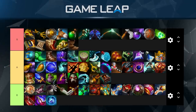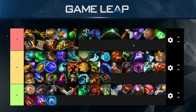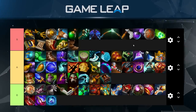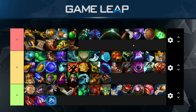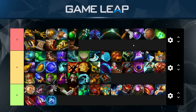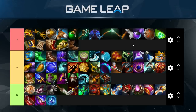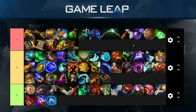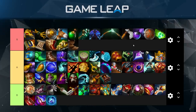Bracer, Null Talisman, and Wraith Band are core on many mid laners. Bracer in particular is fantastic because it's bought on the majority of supports as a basic stat item that is extremely cost-effective and gives you survivability. Wraith Band and Null Talisman are sort of the same — some survivability, but they're better cost-effective DPS items for their heroes. Clarity is underpurchased on basically every core hero — people need to buy more clarities.